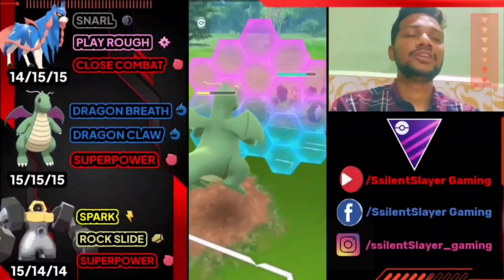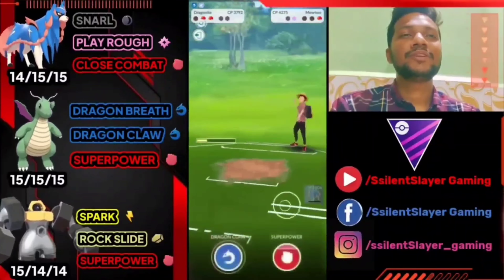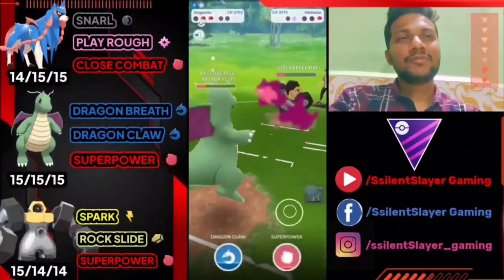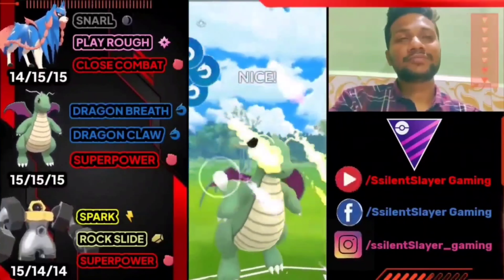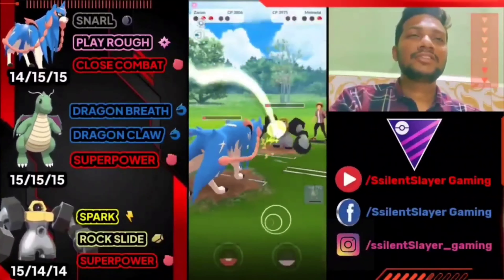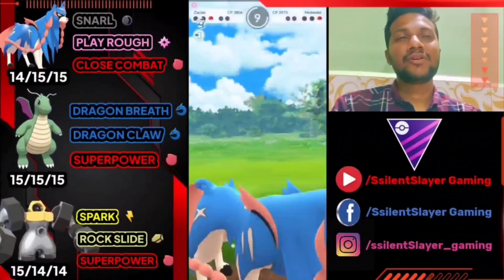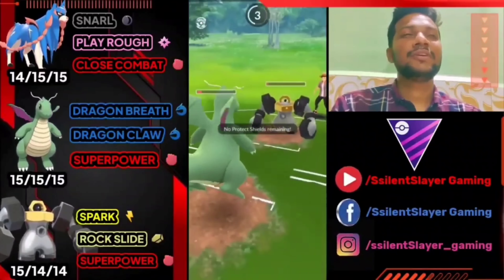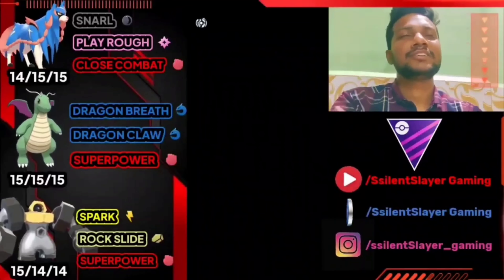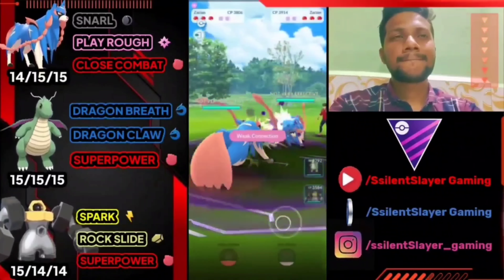Rock Slide is super effective against Dragonite, taking out more than 50% of its health — we use our shield or Dragonite will be gone. We try to catch Mewtwo's move by going for Dragon Claw to bait the shield, but opponent doesn't use their shield and Dragonite survives. We go for another Dragon Claw to bait the shield again, but unfortunately Melmetal has two Rock Slides ready. We need just a little more Dragon Claw energy — if we land Dragon Claw, Melmetal will be gone. A good game, tough battle.